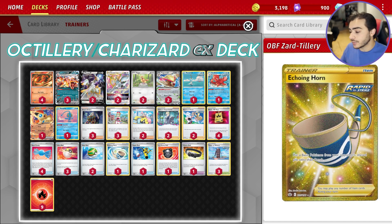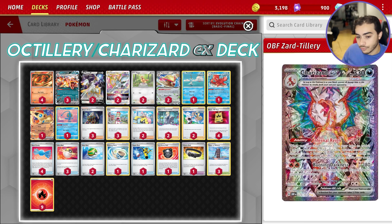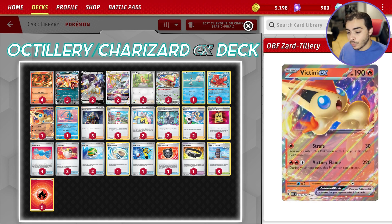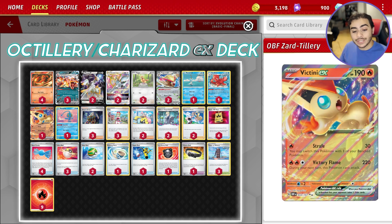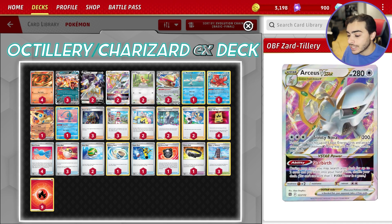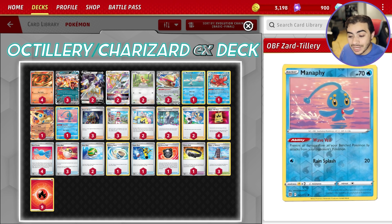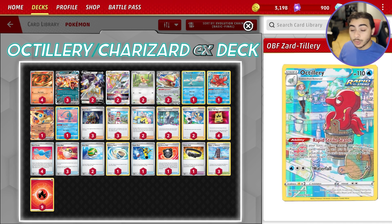This is a modified Charizard EX list to make Octillery fit and work. We obviously have a 4-3 line of Charmander and Charizard EX — we all know how incredible that card is. We're also playing one Victini EX to assist with taking out Pokemon in the early game with the Victory Flame attack. We are playing a 2-2 line of RCSV and RCSV Star, a 2-2 line of Pidgeot and Pidgeot EX, a Manaphy to help against Radiant Greninja, and then a 1-1 line of Remoraid and Octillery — though we could bump this to a 2-2 line depending on matchups.